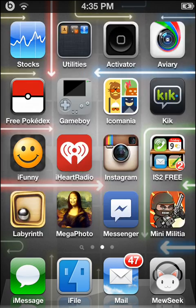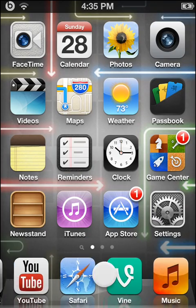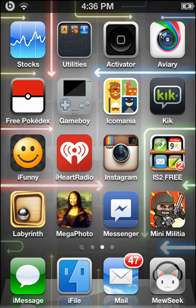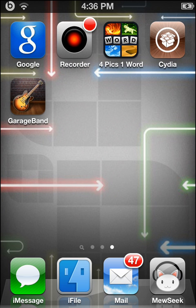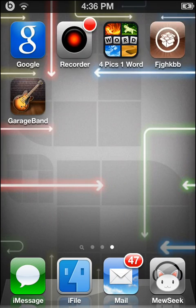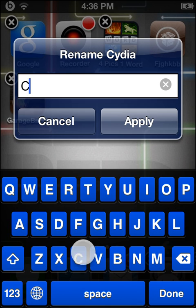The last one is called Icon Renamer. It lets you rename your apps. For example, I have one that's usually called 'GPS Phone' but I renamed it to 'Gameboy' because it's actually a Gameboy emulator. To rename, just tap an icon twice, type in a new name, and confirm. I'll rename Cydia to something else... and then put it back to Cydia. That's it!